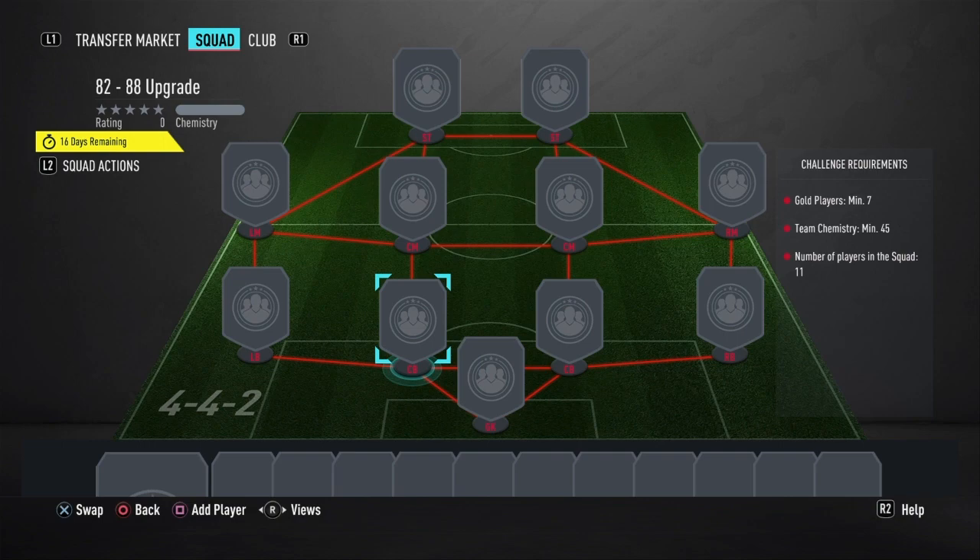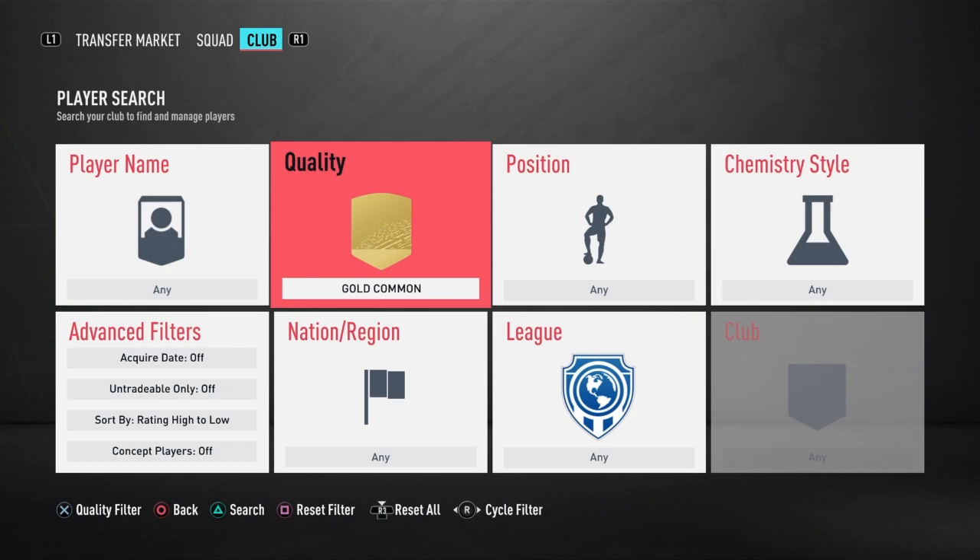I'd recommend if you're thinking between those two, do the 82-88, which we're getting into now. Overall, this is only 2.7k as well — literally the cheapest possible you can do in an SBC involving seven gold players.